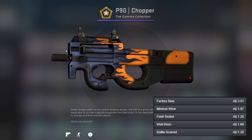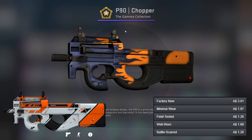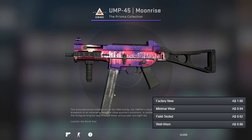For the P90 we've got quite a contrast to the PP-Bizon — there's the Chopper to highlight, which is a very nice orange gun and pretty clean. Then we've got the Asimov as the better gun. Apart from those, there are quite a few options with orange on them so if you're interested I'd suggest looking into them.